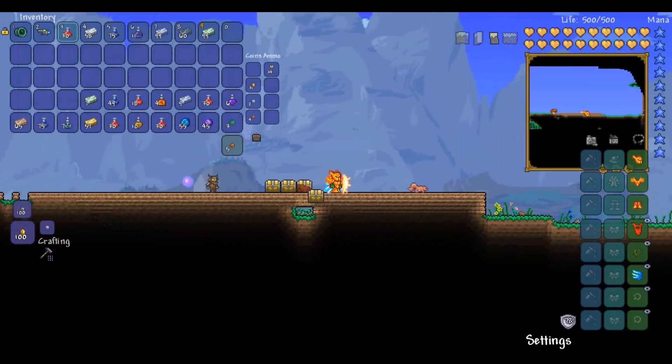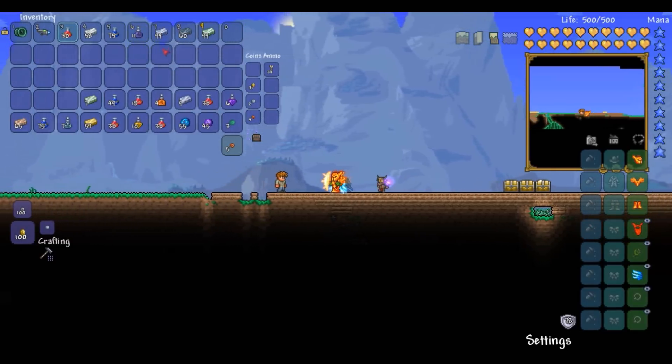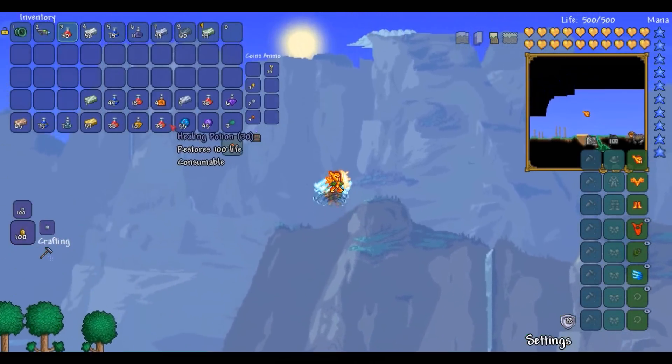Compared to everything else, everything else drops something usable, and with this you've just got potions. Yeah, not very impressive to be honest.